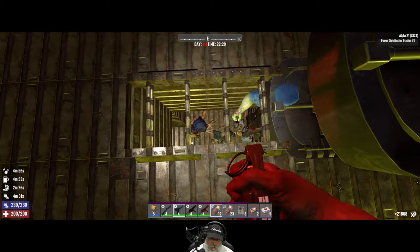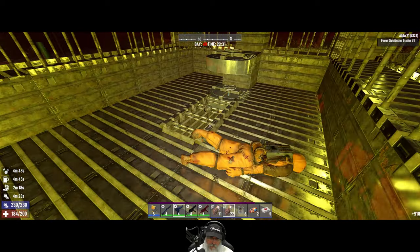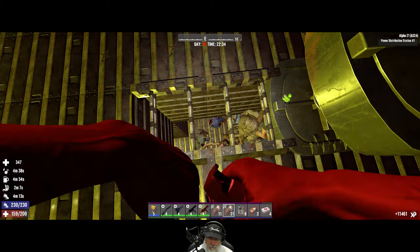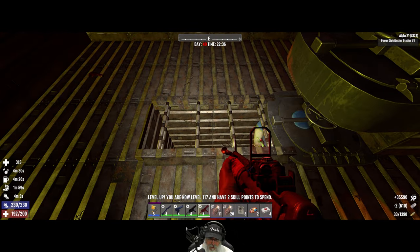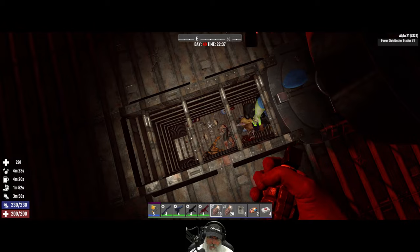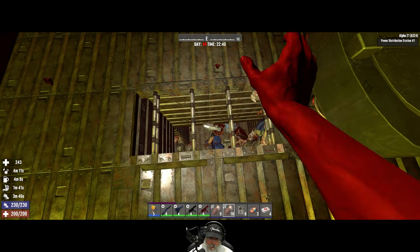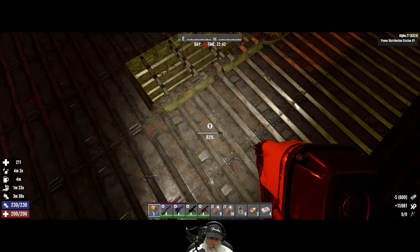Get out of here, you cheater — we're not supposed to do that! We took a little bit of damage on that deal, let's heal up here. 35,000 XP — we got two skill points already! Oh, that cop's going to blow up. And there goes the demo — that block took some damage. Goodness gracious.